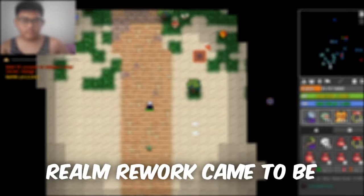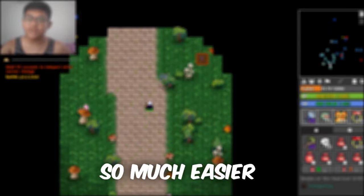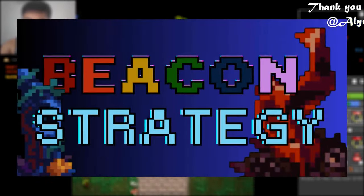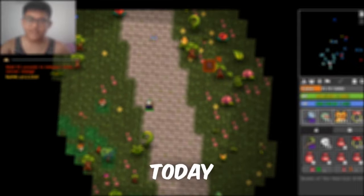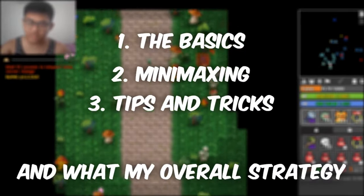Ever since the new Realm Rework came to be in Realm of the Mad God, maxing has become so much easier than usual. One of the new strategies is called the Beacon Strat. I didn't find this out, but it's a method I like to use to maximize characters. Today, I will teach you how to do it, how to maximize it, and what my overall strategy is.